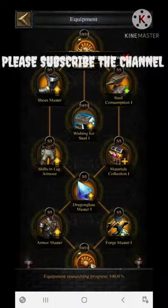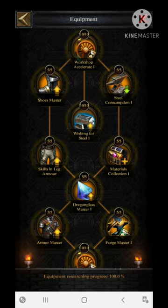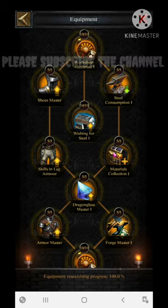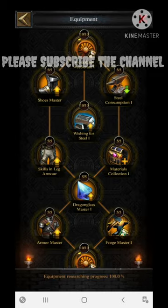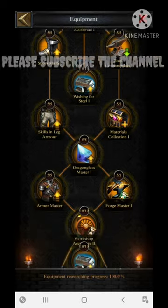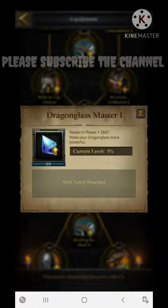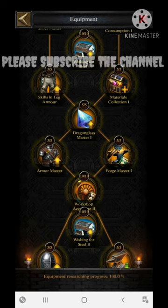The second important section is the Equipment section. You have to complete this Equipment section by 100%. The reason is that the equipment you use on the governor helps increase your march size. It also increases your Dragonglass percentile of attributes, and Dragonglass also improves some of the basic march size. So you need to complete this Equipment section by 100%.